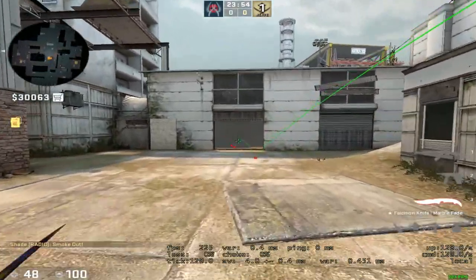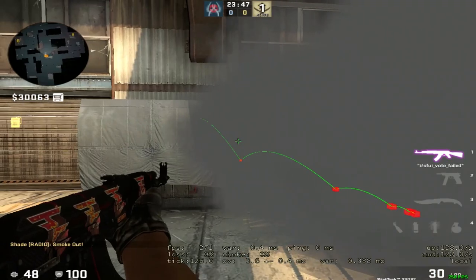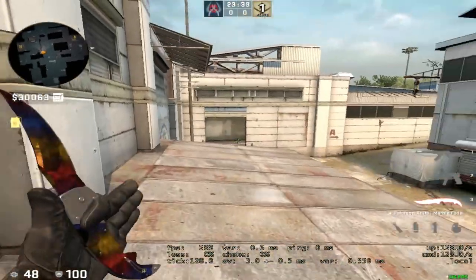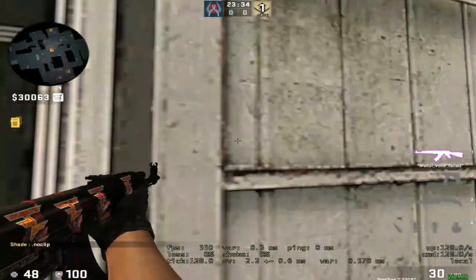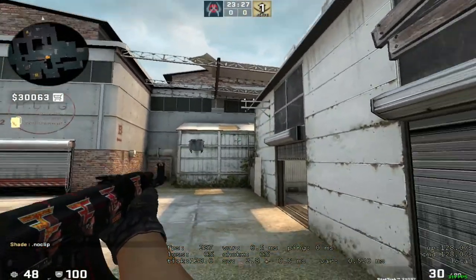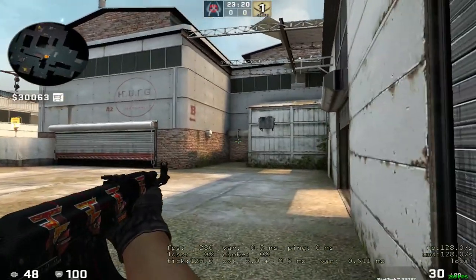This smoke will block off the mid area — it won't completely go in but the T's won't have any ability to push out or see anything from inside garage. Another smoke a lot of people like to throw that's maybe a little bit slower but more consistent is by coming to the middle between the two walls and just left-click quick throwing right at the cross there. This one will go a little bit deeper but it'll still get there before any T's can do anything.